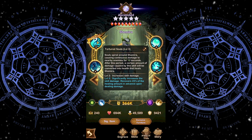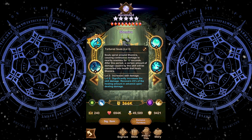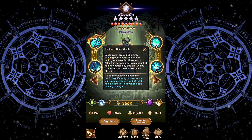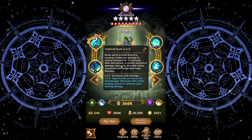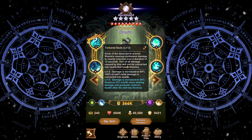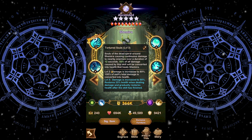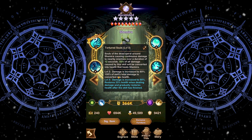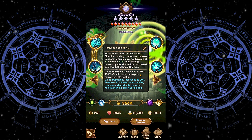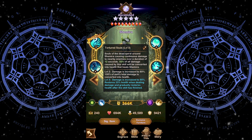Her ultimate ability is Tortured Souls. This is a soul effect where green particles appear around the screen and continue to deal damage to enemies. Souls spiral around Shemira, causing continuous damage to nearby enemies for 12 seconds. After this period, a certain amount of damage caused by this skill is converted into health that heals Shemira. At base, 50% of the damage caused is given to Shemira as health. Level 2 increases damage to 80% and 100% of the skill's total damage is converted into health. Level 3 increases damage to 90% and restores 25% health when dealing damage.